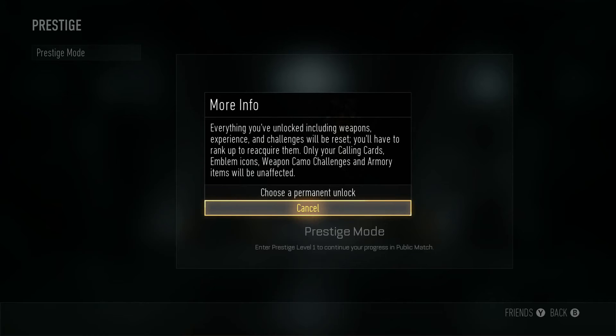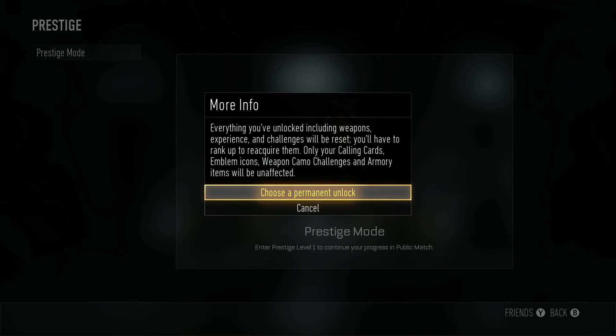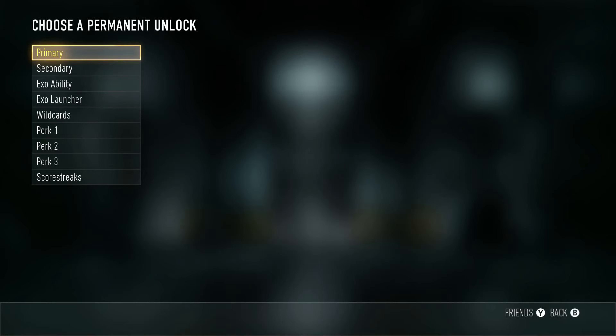So basically, if I proceed, I lose everything, but I can keep one thing, I think. More info: everything you unlock, including weapons, experience, and challenges, will be reset. Wow — you'll have to rank up to reacquire them. Only your calling cards, emblem icons, weapon camo, challenges, and armory items will be unaffected. Okay, so I can keep one unlock.